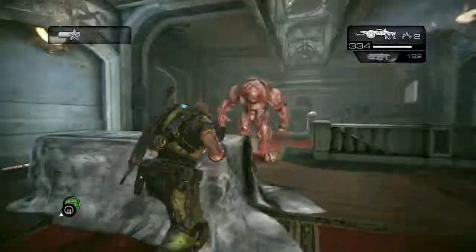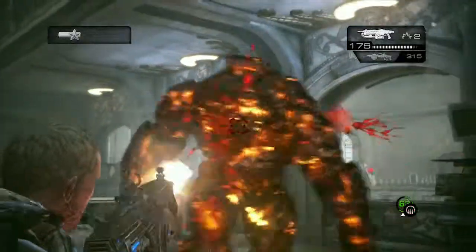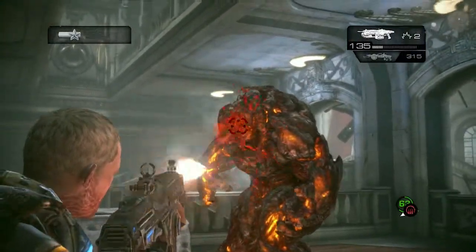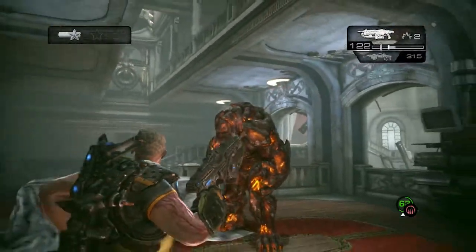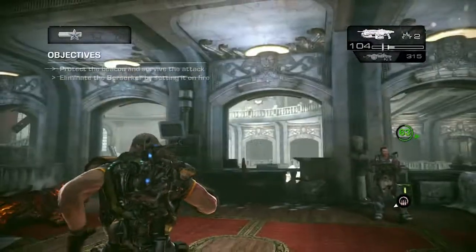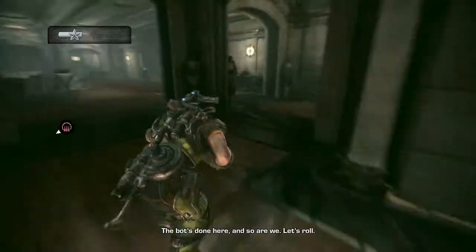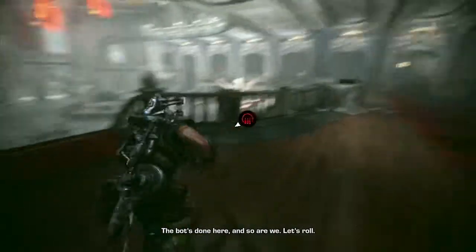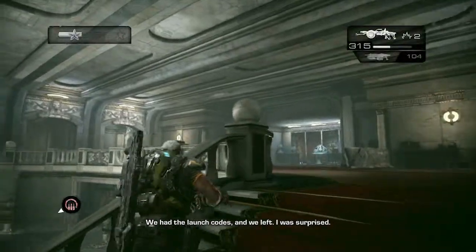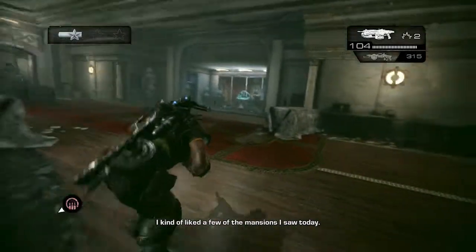Light him up, light him up, and then start destroying him with your gun after you have him fire-red. Let's go - massive hits, massive hits! He can't even move. That's so easy - we could only do that the first time. The bot's done here and so are we. Let's roll! It took forever but we got through it. I was surprised - I kind of liked a few of the mansions I saw today.